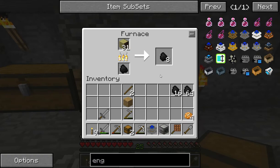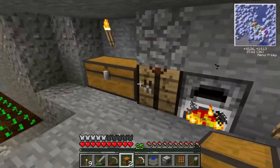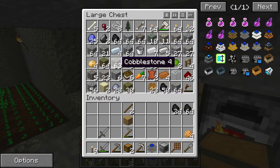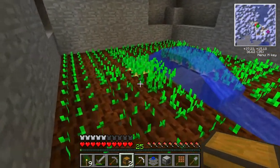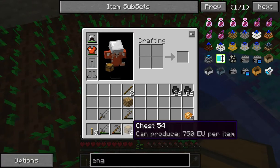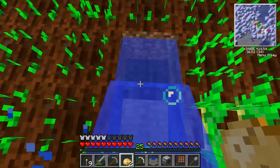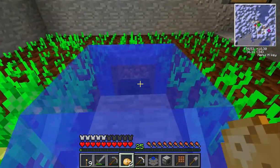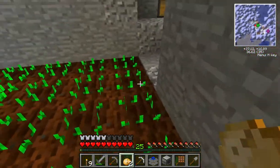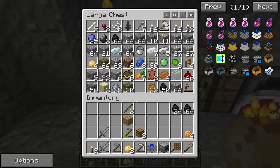I did have to go back up topside in order to get the wood. Whilst I was there, I brought down a few extra little bits and pieces — some carrots and potatoes, which I have already planted. Also brought down some resin, some clay, which I'll be needing in a little while.